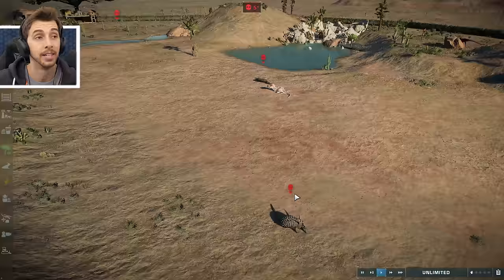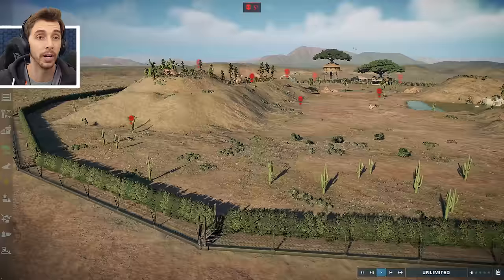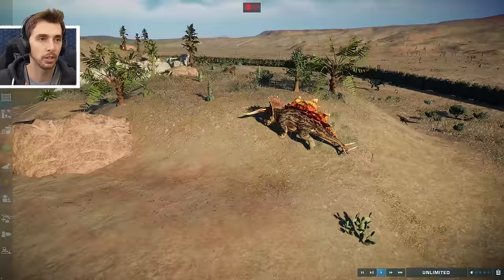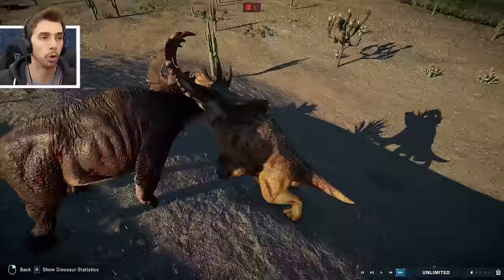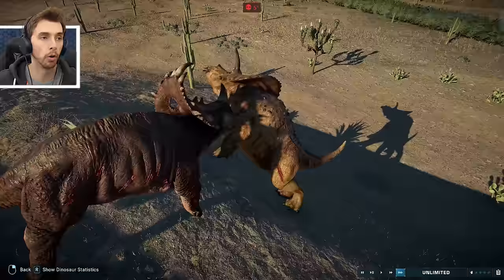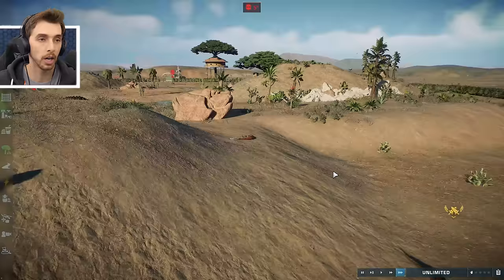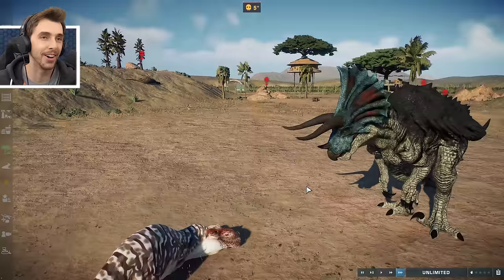I haven't seen Stegoceratops do a battle in a long time, so maybe this is going to be one where Ultimasaur might actually win - it's just got way more kills and way more experience. But Stegoceratops is still hanging about. Taurasaur against Sino - Sino just not putting up with that at all. And Ultimasaur killed it again! 21 fights and no losses.